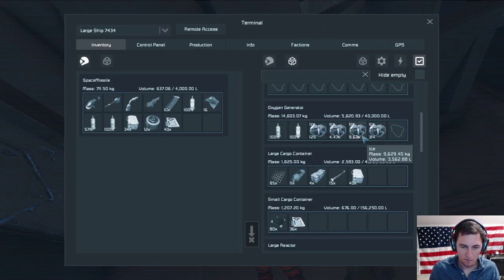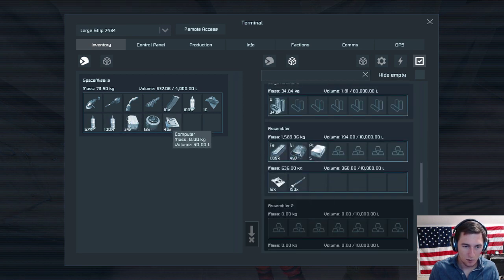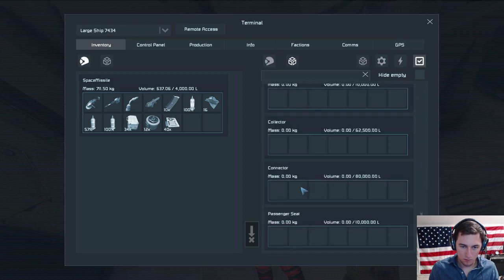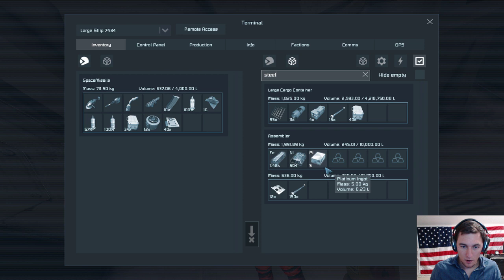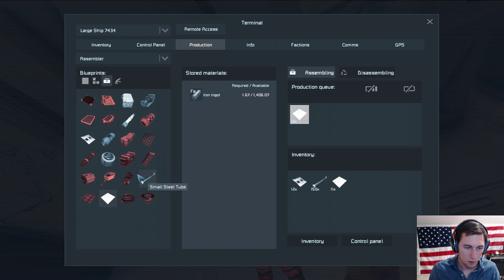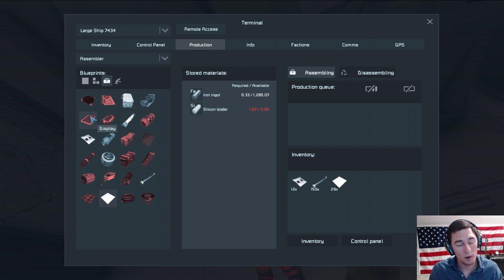I need displays and steel plates. What are you trying to make right now? The assembler. You need to go to the production tab on the top. Interior plate, steel plate — okay I've made like 25 of those. Displays — that'd be a component right? Yeah it should be. We need silicon wafers. That might be hard — silicon is its own resource we have to mine.